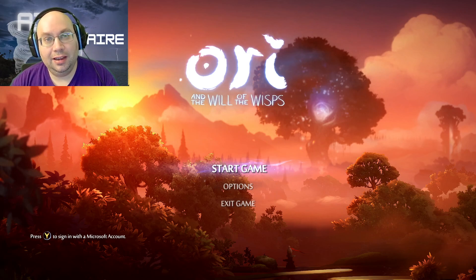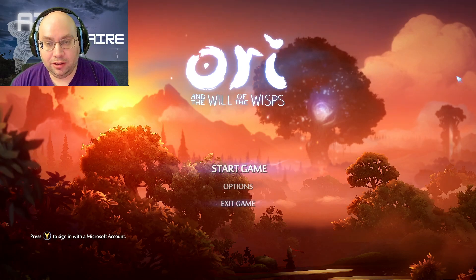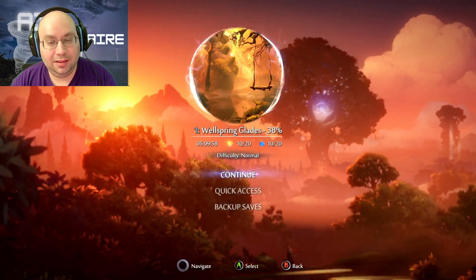So now it's time to take on the Luma Pools. Because in Moldwood I got the silk, the hand-to-hand quest basically takes me to the next part, takes me to Luma Pools, where you can give the silk to somebody there. So I figure that's the place to go. Let's start this up and see how I do.